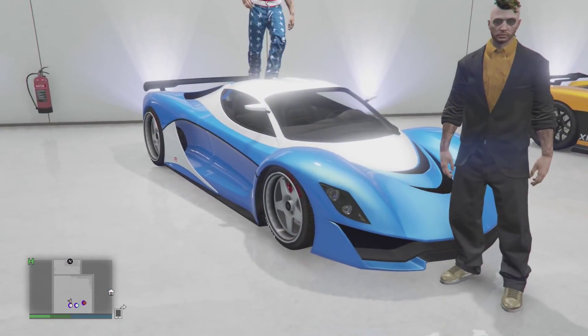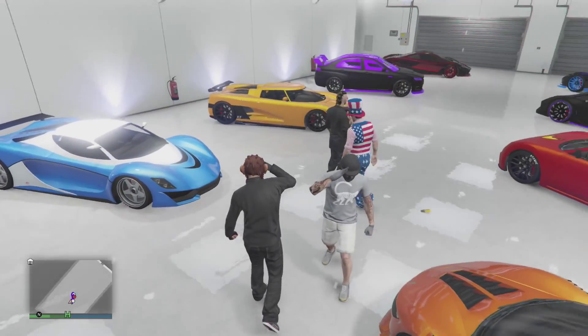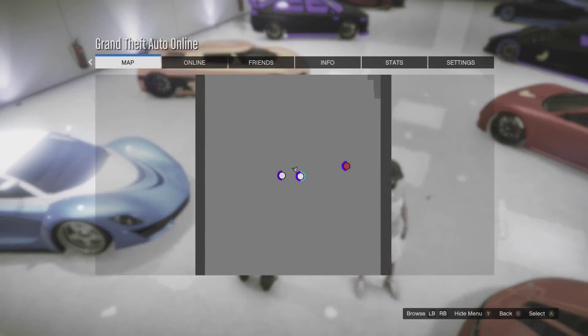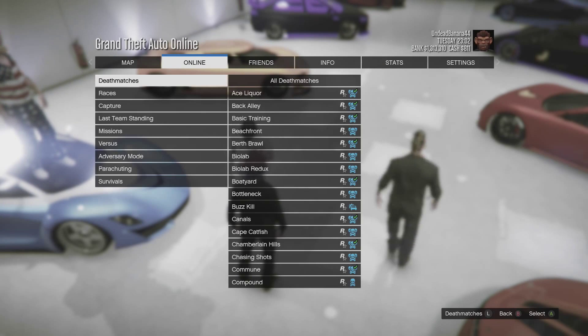What's going on guys, it's your boy the Common Gamer here. In today's video I'm going to be showing you how to get the police uniform in the latest pack for GTA Online. For doing this you do need a friend, so let's get into it. First of all, go to Jobs, Rockstar Created, Versus.